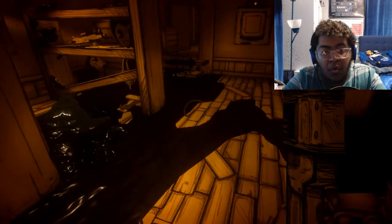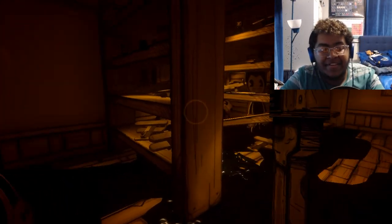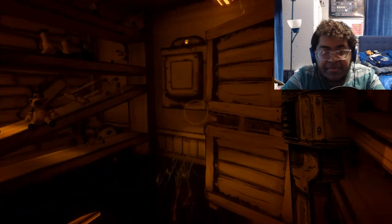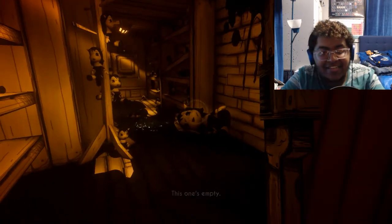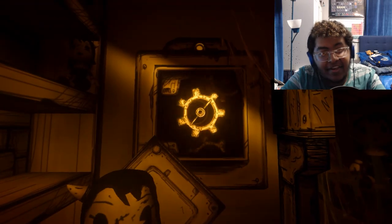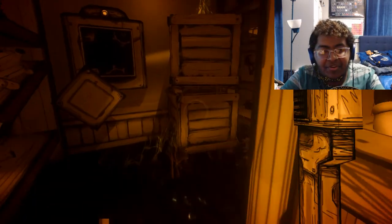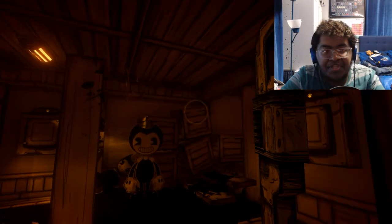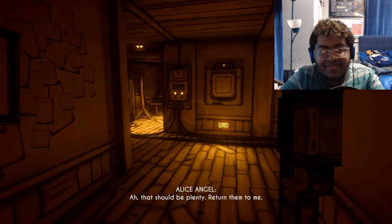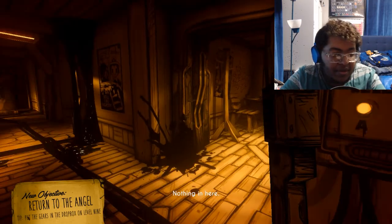Oh boy. Whoa! Excuse me, sorry about that. There's got to be one around here, right? Maybe in this? This one's empty. No you don't. Gotcha. Hey, what do you know? Two down. We need to find... I don't know how many we need. Maybe Alice will be able to tell us through a speaker. That should be plenty. Nice. Spare parts - return them to me. Try not to die on the way back. Return to the angel. Put the gears in the dropbox on level 9.